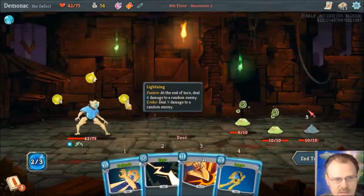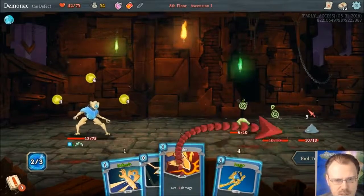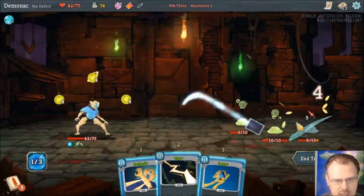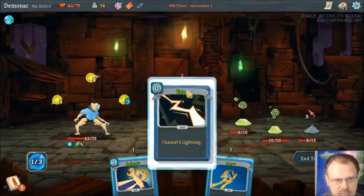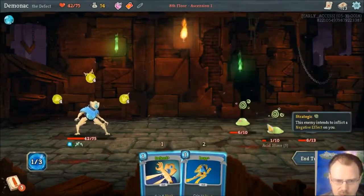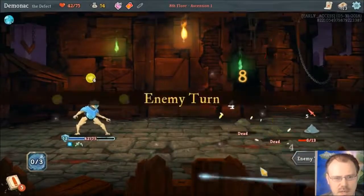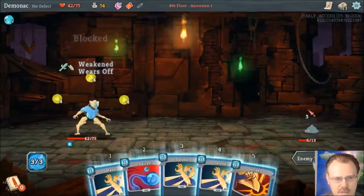Let's kill this guy, because the evoke is going to do actually more. We're going to strike this guy because he's the only one that's attacking. Start with a zap. If it randomly hits one with the evoke — that was the only one that wouldn't have died. We'll Leap for a ton of block, and take that, guys. Whatever, died.